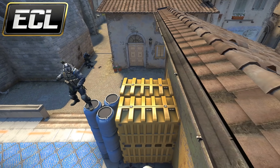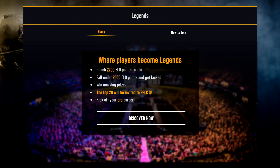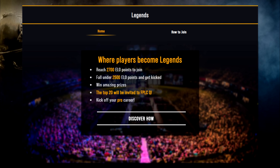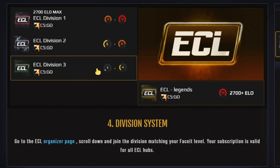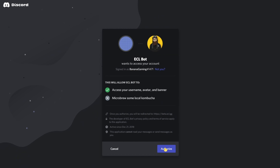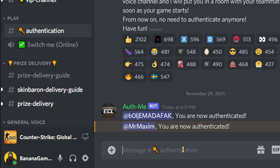ECL also offers you a way into the pro scene by grinding up to Legends — the highest division where the top 20 players are invited to play the FPLC qualifiers. Once you're subscribed to ECL, make sure you install Faceit's anti-cheat, join the division that matches your Faceit level, then verify your account. All you need to do then is join ECL's Discord server and authenticate yourself to start using voice comms.